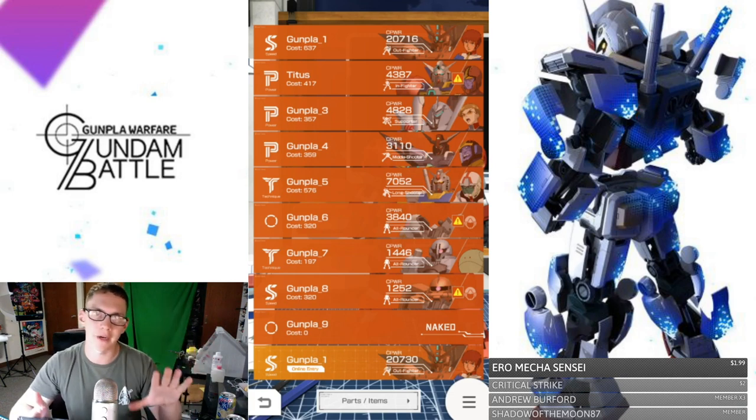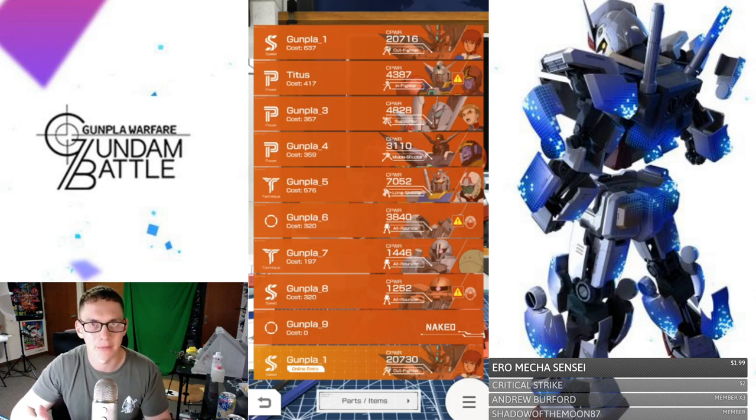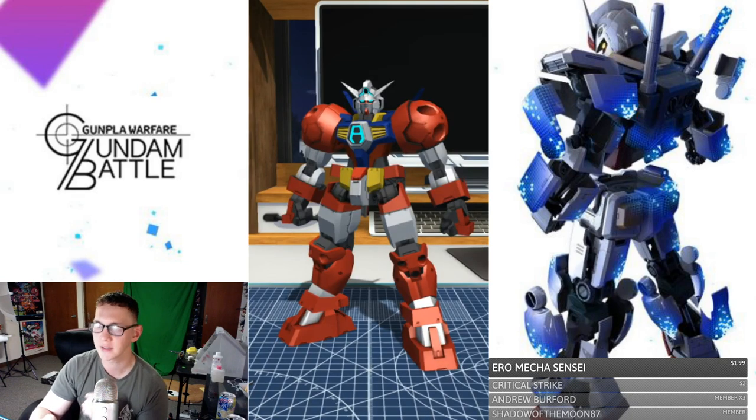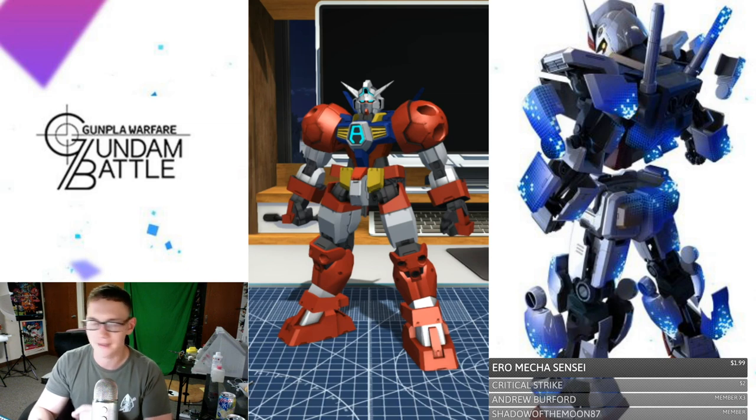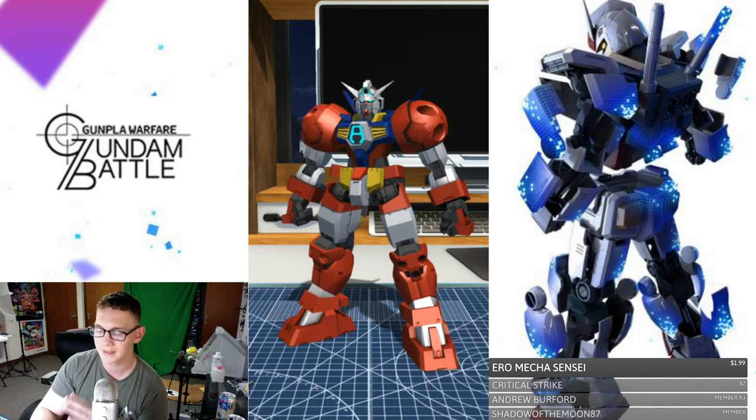After we take a look at its bare necessities, we can say, hey, what can we do to actually customize it and make it a little bit better? The first kit I'm going to look at is going to be the Age-1 Titus. Easily one of my favorite mobile suits. I actually have the master grade — I got rid of the high grade once I got the master grade, but I still have the Robot Damashii. I absolutely love the Age-1 Titus. To me, it is one of the most powerful melee suits that is non-G Gundam. The Age-1 Titus, I believe, is probably the second strongest melee suit in this game.